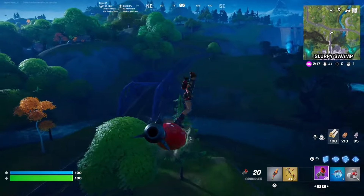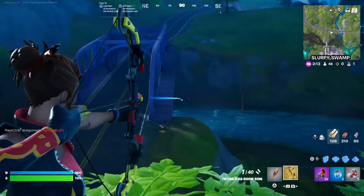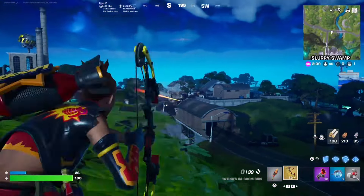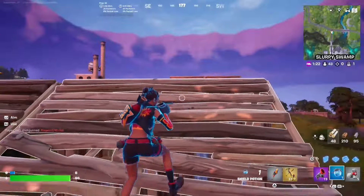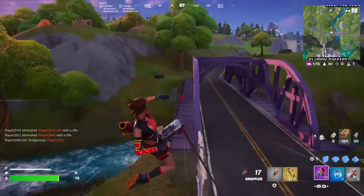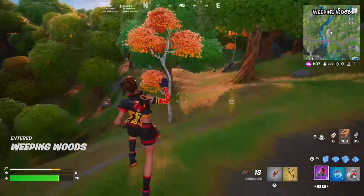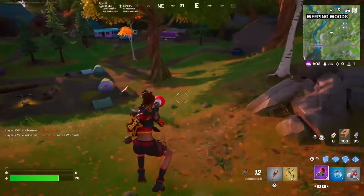The Boom Bow is actually good, but there's a guy right here so I might want to get this elim. Maybe not — this guy is looking right at me. 115, that was a direct hit. This other guy is actually pushing me. Here's the thing: I do not want to get into close-up battles because the Boom Bow isn't meant for that, so I want to keep a distance.